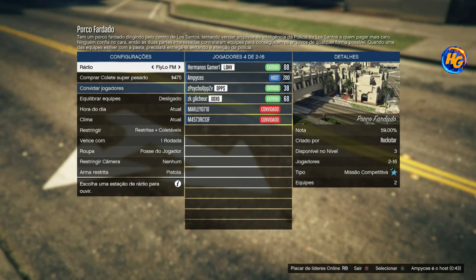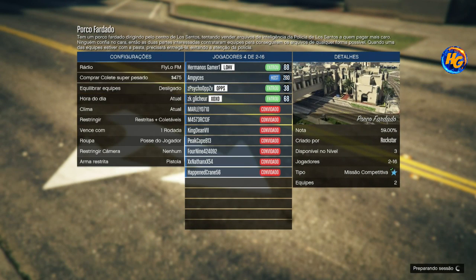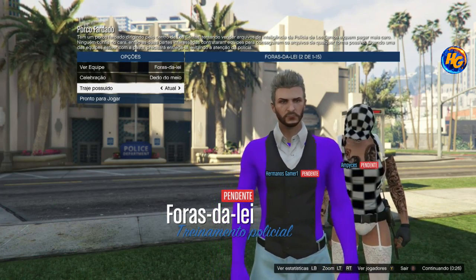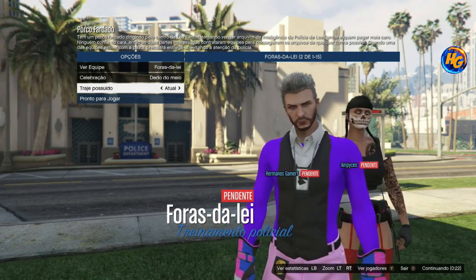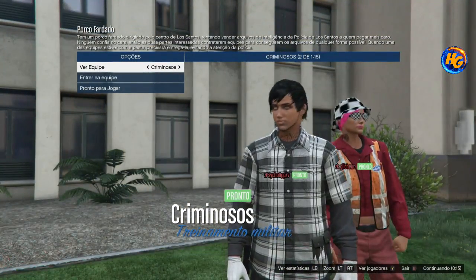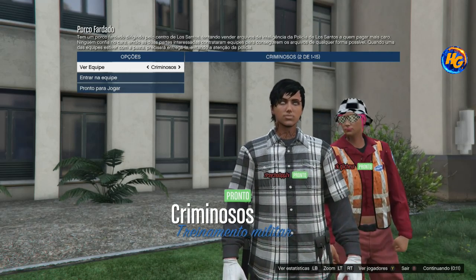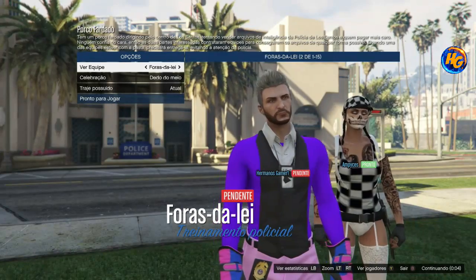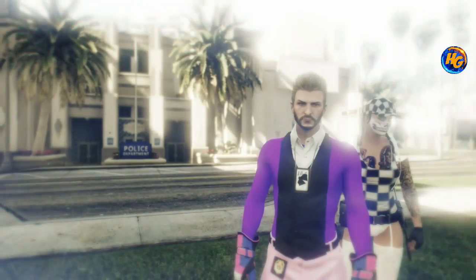Arriving in a lobby — these guys are all experienced glitchers — it's already set to player possession in clothing. I can't change it since I'm not the host. Let's go with the crew. One right on the d-pad, one left — sending a salute to Alpices, Psico Ops, ZK Glitcher — all with top outfits. There's a belt — gorgeous, female one. Arrived by parachute into the guys' mission, let's go!